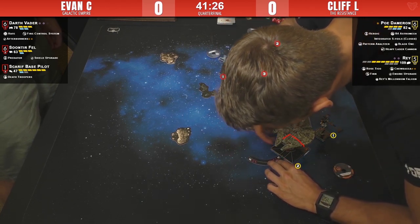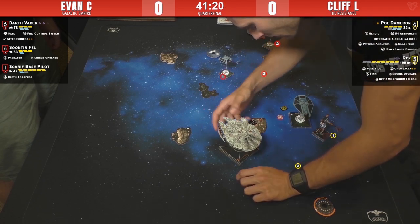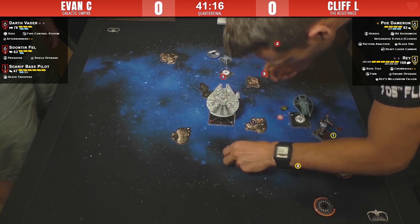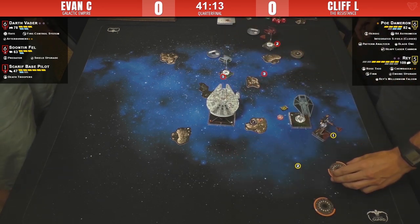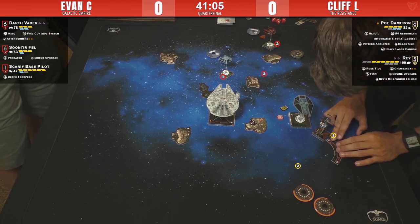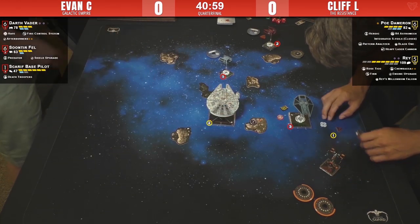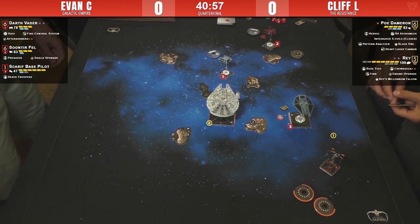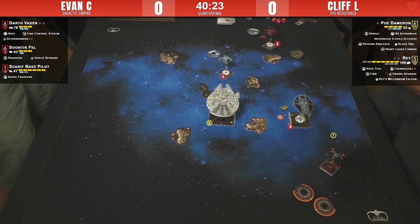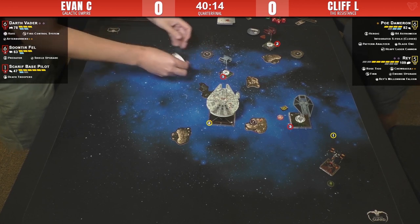Rey's going to try to get face-to-face with Vader — not a bad move. Vader with Afterburners can just crash over that rock. Vader clears his stress. This is a tough matchup for Cliff — he's moving first and there are aces on the table. It really seems like the strategy against the Scarif Base Pilot should have been to charge it and wreck the game state.